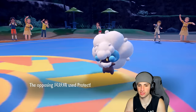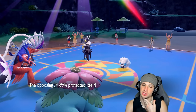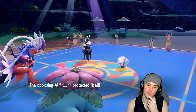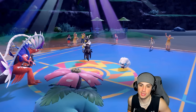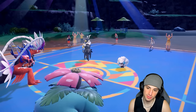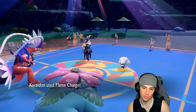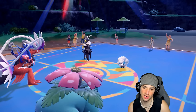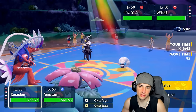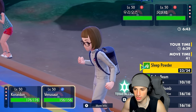Going for Flame Charge and trying to put Urshifu to sleep with Sleep Powder — 70 accuracy, hoping we can land it. Wimscott Protects, which is fine. Venusaur outspeeds now, which is good news. Opponent just reads what we want to do. I might have to switch it up because we might see a swap into Trick Room, so let's Flame Charge into the Urshifu slot and go into Sludge Bomb.